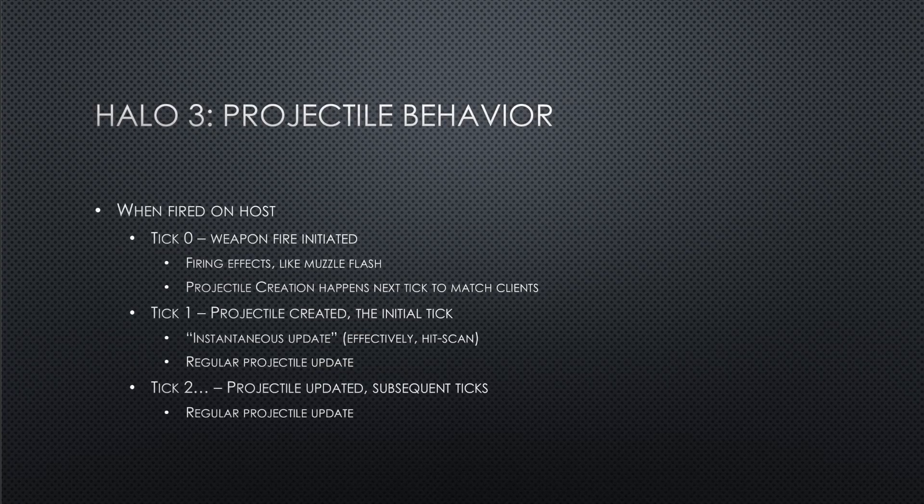In tick 1, the instantaneous update at 30 Hz looks at 6 world units, and then the regular projectile update looks at another 6 world units. At 60 Hz, the instantaneous update looks at 3 world units, and then the regular projectile update looks at another 3 world units. For all subsequent ticks — tick 2 and beyond — there's a regular projectile update: at 30 Hz that's plus 6, plus 6, plus 6 world units; at 60 Hz that's plus 3, plus 3, plus 3.